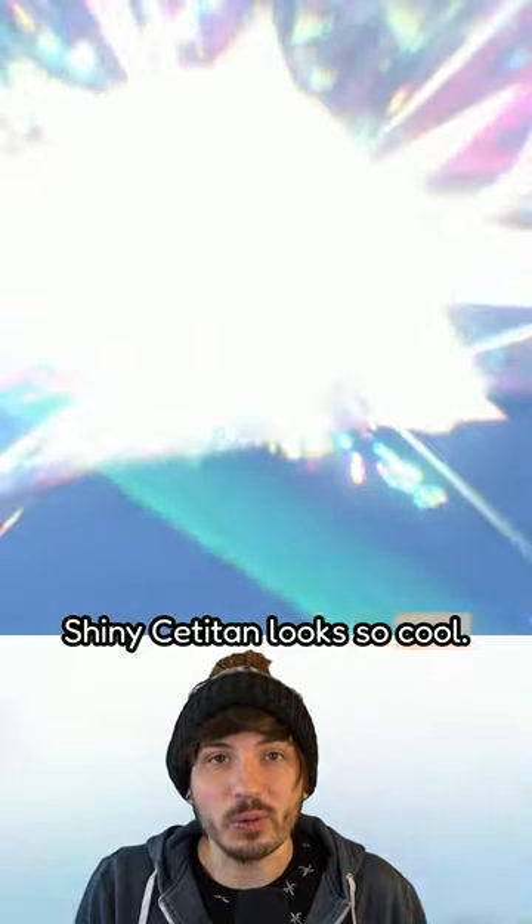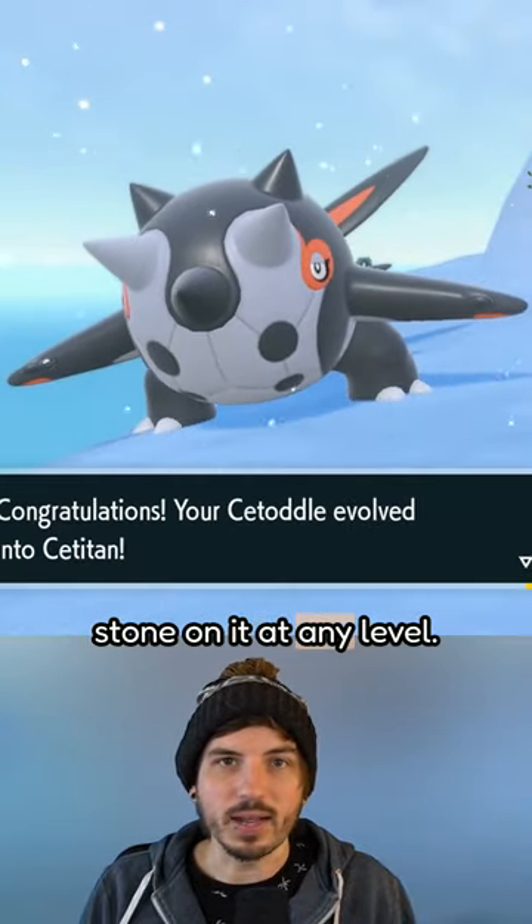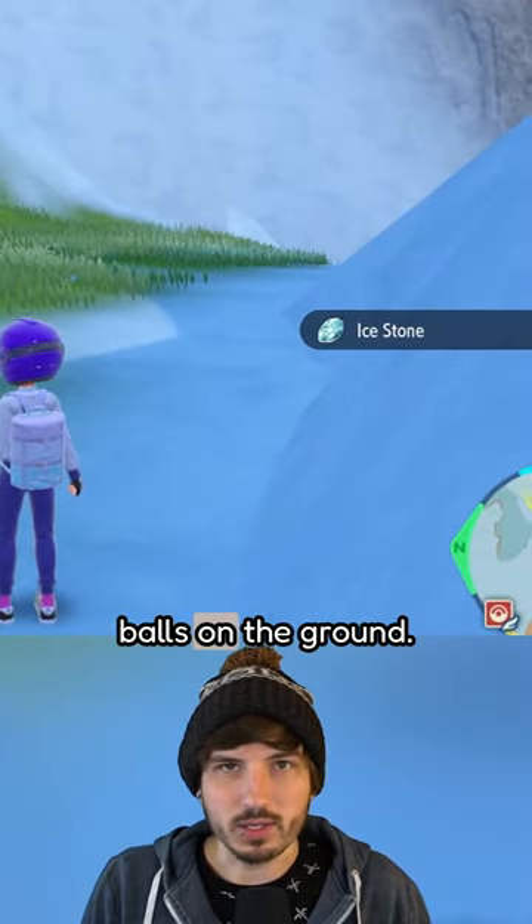Shiny Charcadet looks so cool. To evolve your Charcadet into Ceruledge, use an ice stone on it at any level. If you don't have an ice stone, search around the Glaseado Mountain region for sparkling Poké Balls on the ground.